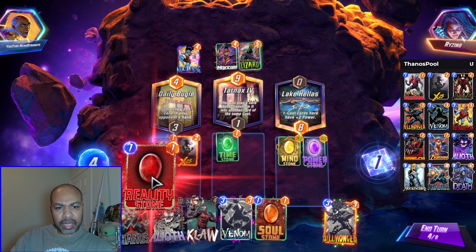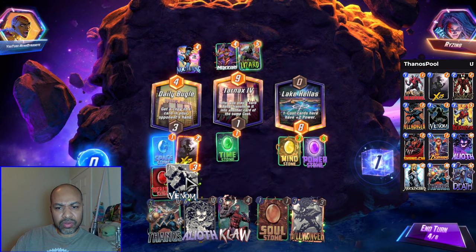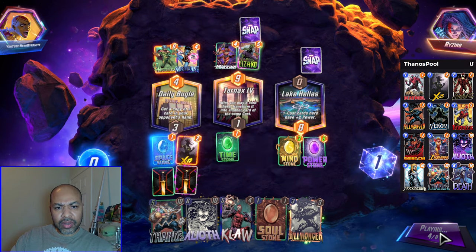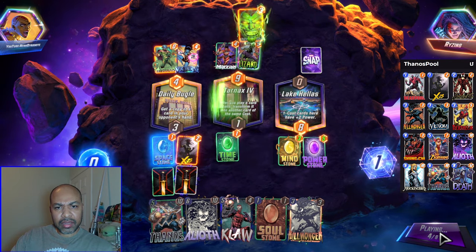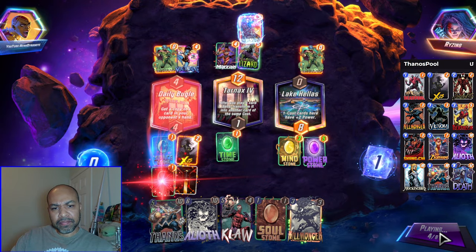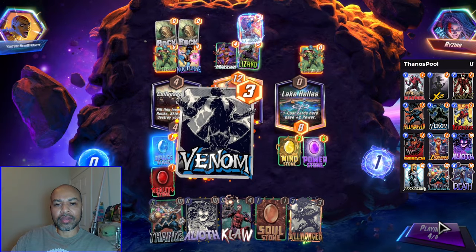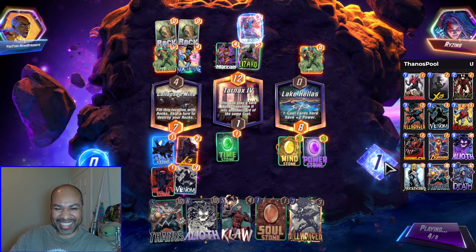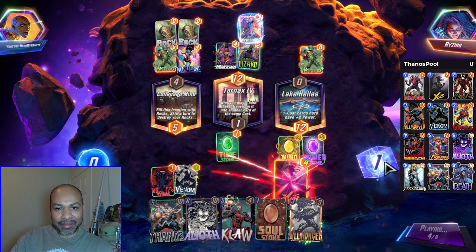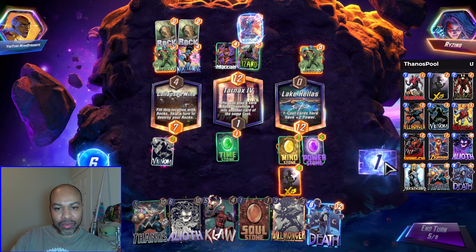I will play Reality Stone into Venom. Next turn I can play... Oh, that is hilarious. That is actually hilarious. I want to snap. I really want to snap.